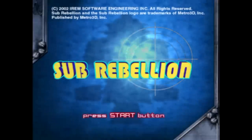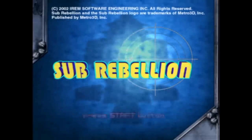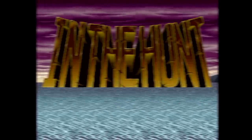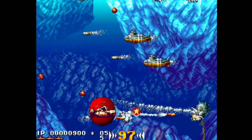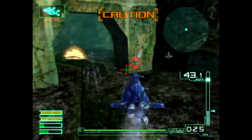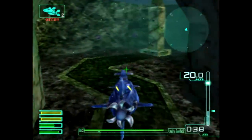This is Sub-Rebellion on PlayStation 2 from Irem, released in 2002. In this one, you play as a single submarine which has the low-pressure burden of saving the entire world from evil. This is funny because Irem also published In the Hunt in 1993, which featured a similar premise. Sub-Rebellion is basically a spiritual follow-up which needs you to deal with lots more buttons, which of course means it's way more fun.